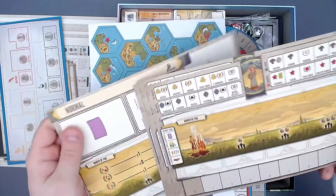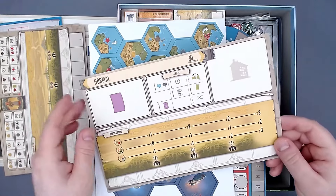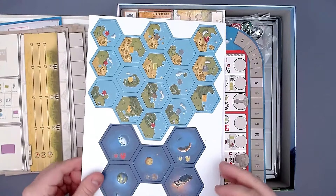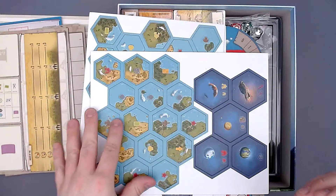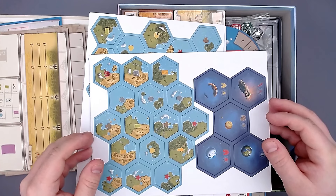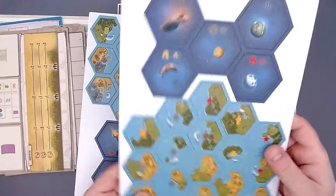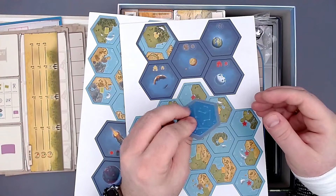There's no asymmetry in the player mats but there's asymmetry in the civilizations you choose. There's also something here for the Automa — hard and normal modes, very good. Then we have the exploration tiles you put on the board when you explore. You also have the space tiles that are quite strong and you get them at the end of the exploration track. Really nice thick tiles.